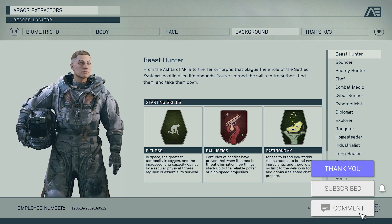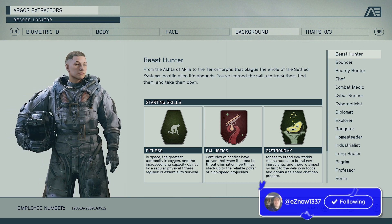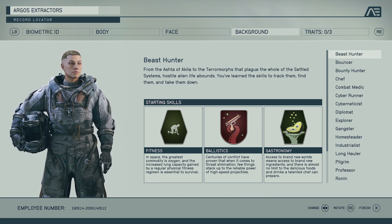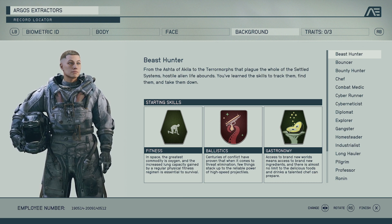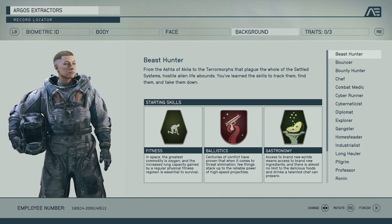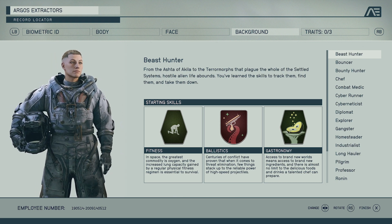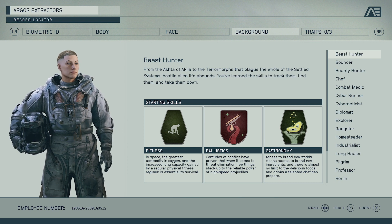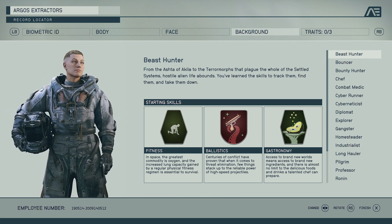We have the Beast Hunter — basically you learn the skills to track, find alien life, and take them down. The starting skills you get are Fitness, which gives you increased lung capacity so you can run longer or have more oxygen. We have Ballistics, which reads that high speed projectiles are reliable for threat elimination, so you get a buff to certain weapons to do more damage to aliens. Then you have Gastronomy — you can prepare delicious foods, which probably lets you heal yourself. So you can cook all the things that you kill.